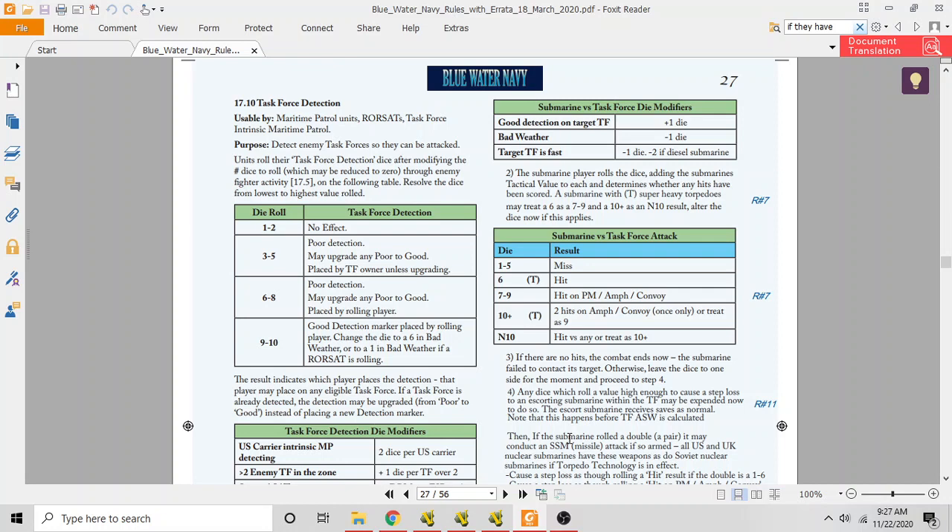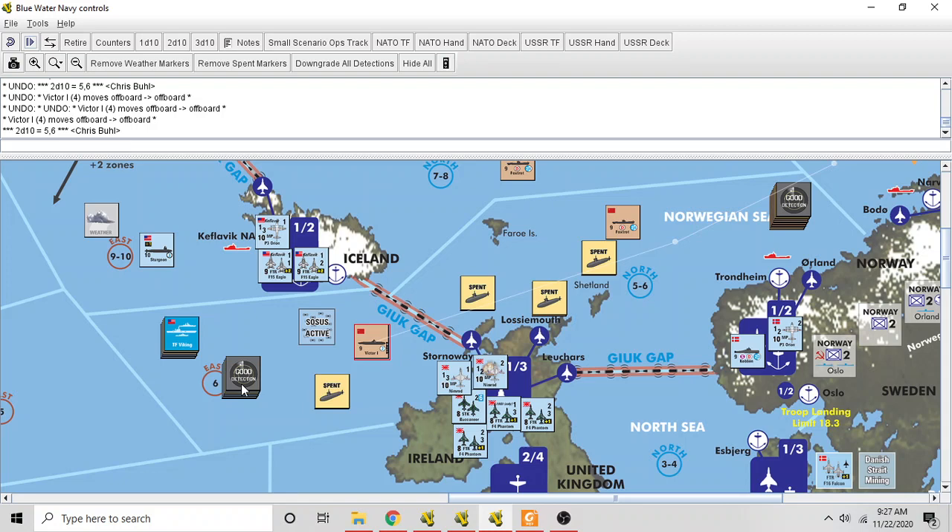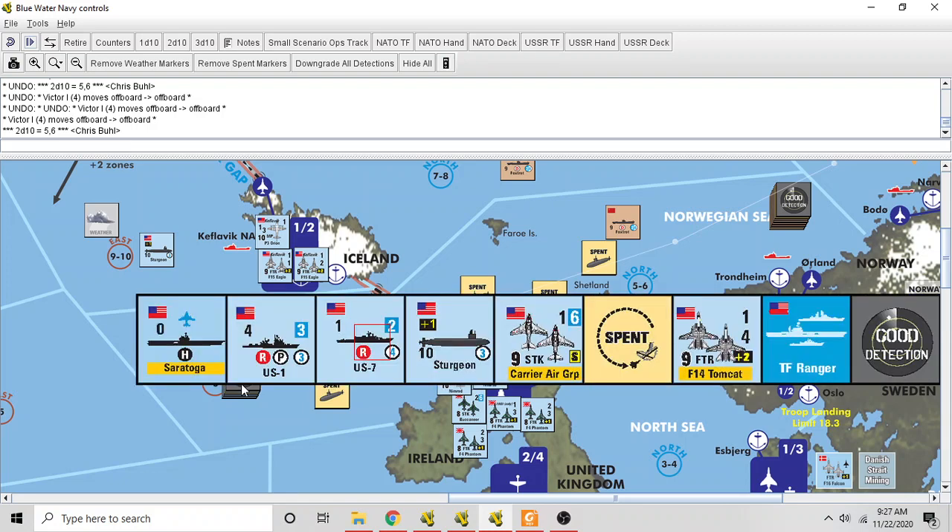The rules say that if the submarine has the T modifier and is using super-heavy torpedoes, it treats a six as if it were a seven. The difference is: a six can hit an escort ship that does not have Prairie Master technology, while a seven through nine can hit an escort with or without Prairie Master, or an amphibious unit or convoy. The US has two escorts — US-1 has the P icon so it has Prairie Master, but US-7 does not.